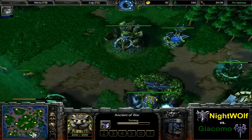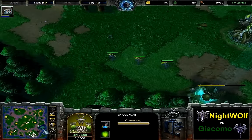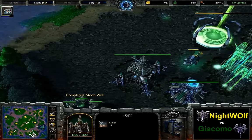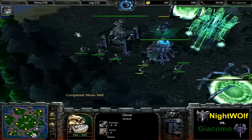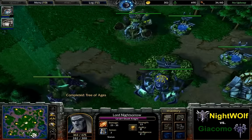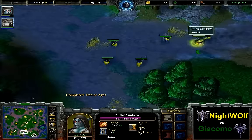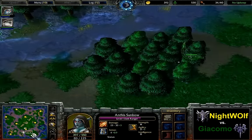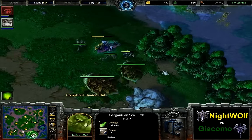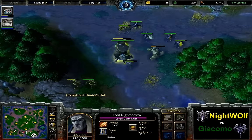In the meantime, 5th Archer again in production. Hunter's Hall coming. This might be a few seconds too late. 3rd Moonwell coming as well. Nightwolf's gold is way ahead here since Giacomo invested into so many ghouls earlier on and didn't really get anything out of them so far. He could try and cancel the Tier 2 buildings right now, but there is already a Panda, and with the Dark Ranger and these 5 Archers, Nightwolf would be able to do a ton of damage to the ghouls. Giacomo decides not to, just going for the Turtle camp in front of his main base — not too hard to creep with the number of ghouls he's got right now. Dark Ranger is finally going to reach level 2.